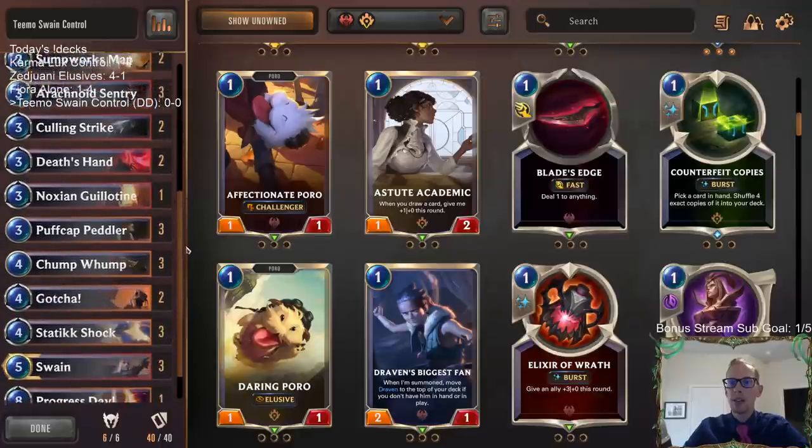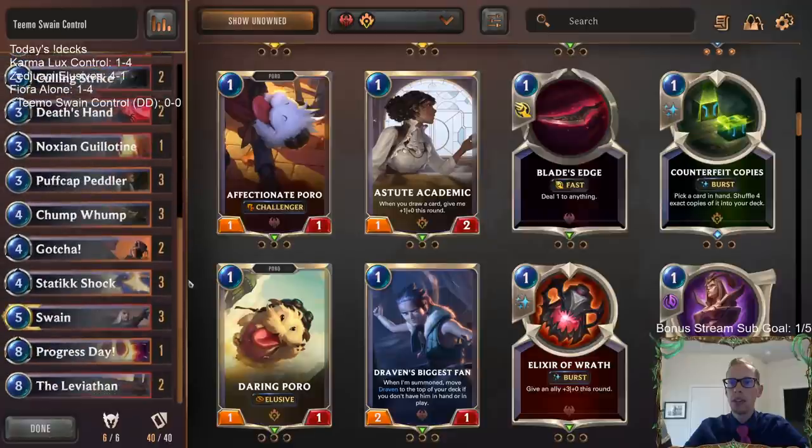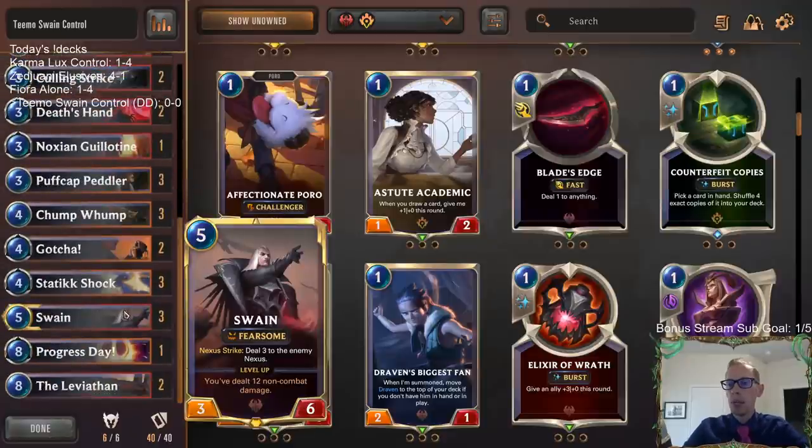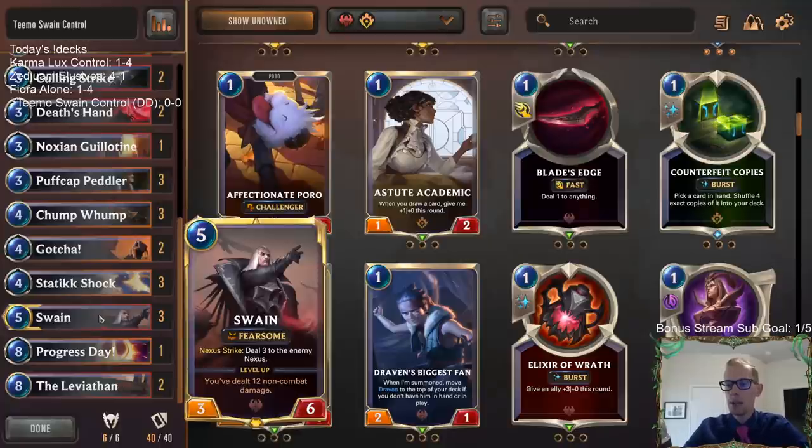Let's talk about how this is going to work. We're going to have a lot of removal, a lot of damage-based removal as well because we want to be leveling up Swain. Our main way that we're going to be winning is Swain with Leviathan going and drawing Swain, dealing damage to the enemy Nexus.